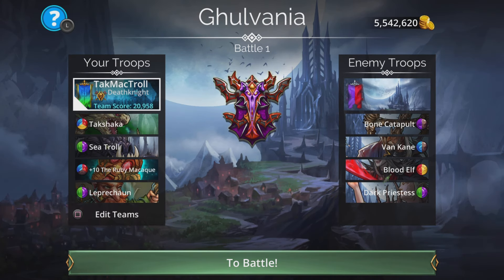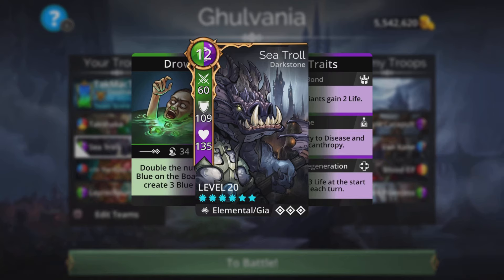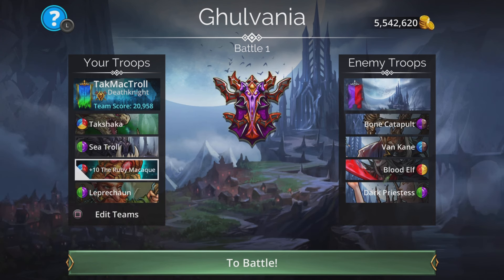That is the team right there — a well thought-out team. Takshaka dealing true damage and then damage again to another enemy, followed by the Sea Troll, followed by Ruby Macaque as a backup option — not the central focus, just the backup — and Leprechaun at the back for fast mana. Hopefully you guys found this helpful and informative. If you did, remember to smash the like button, comment to let me know what you think, and I'll be down there chatting with you guys. Catch you all next one — peace!